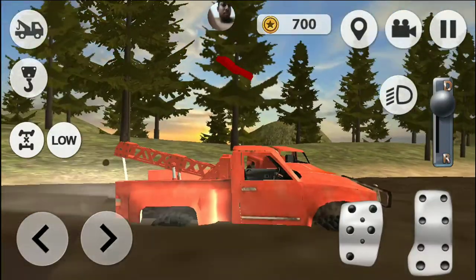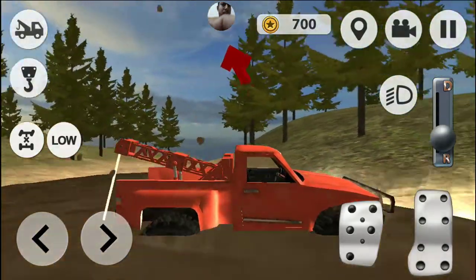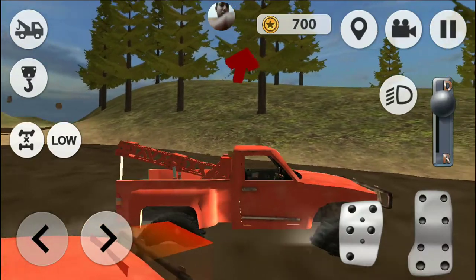Your mission is to drive and transport welding trucks, tankers and other off-road vehicles. At the beginning of the simulator your tow truck is slow and heavy — upgrade it to drive faster and transport all trucks.